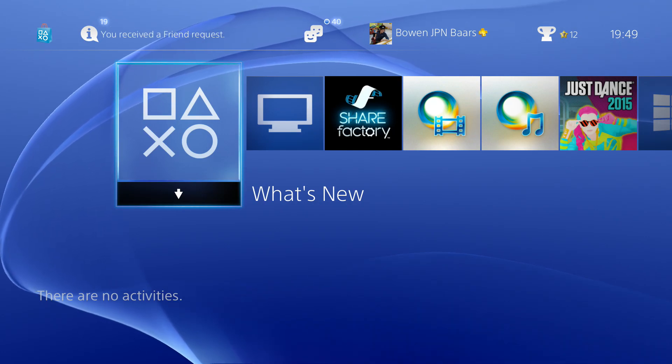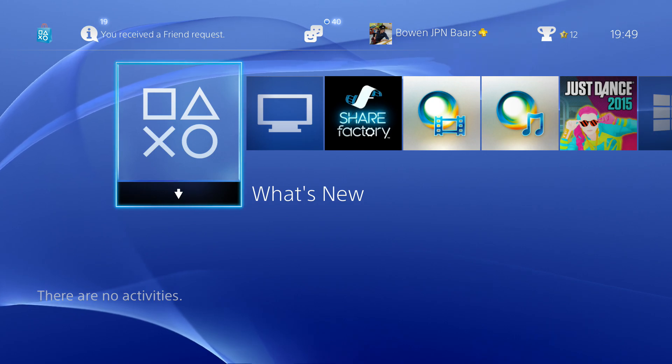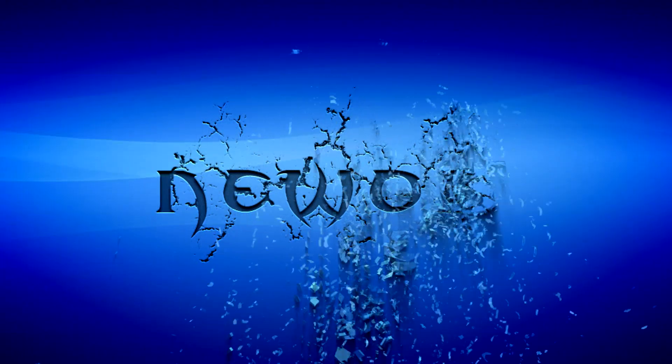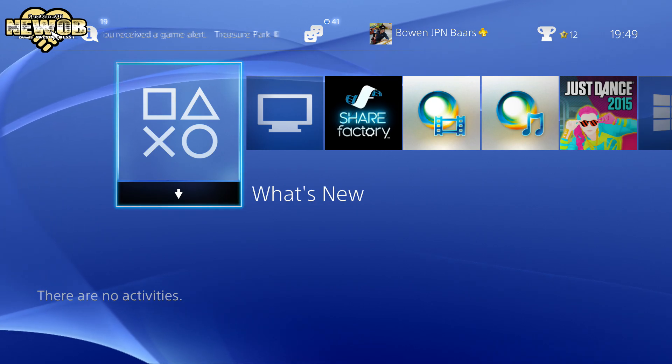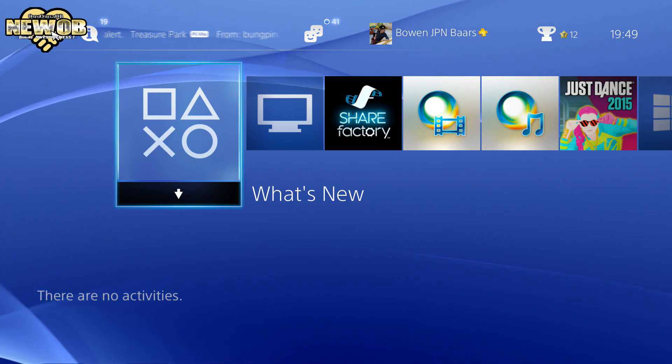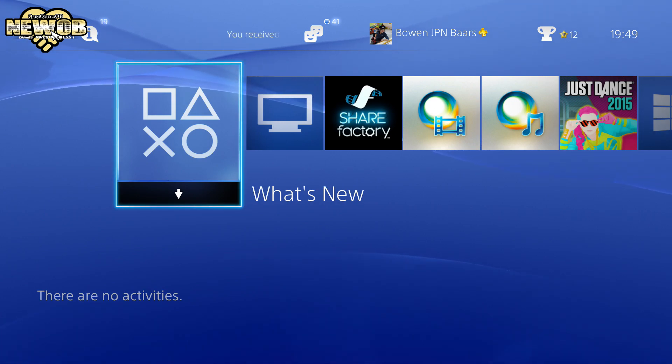Welcome to another episode of new OB. Today we just got the new update and we'll be taking a look at some of the themes. These might be only available in Japan — I know there are obviously themes in America and other countries, but some of them might be unique to Japan. I'm not really sure, so I'll be showing you first the themes that are available. I also had some problems with the store.